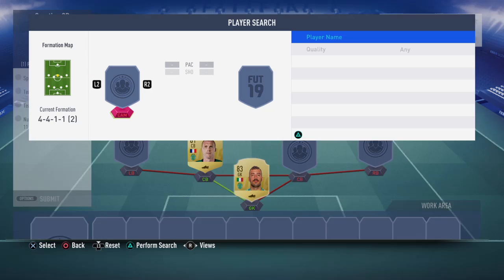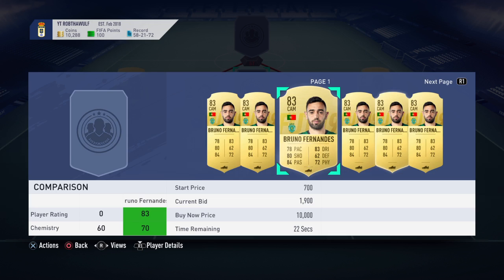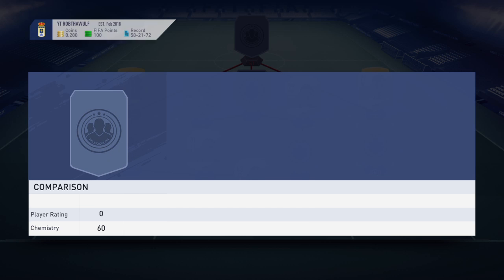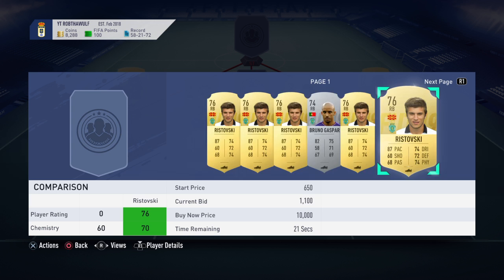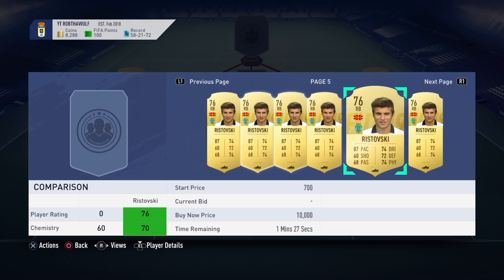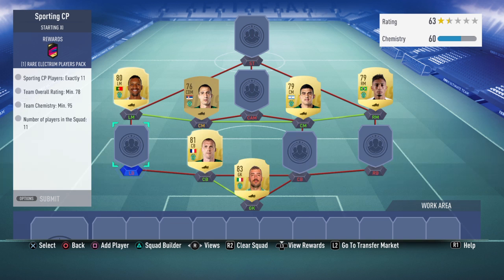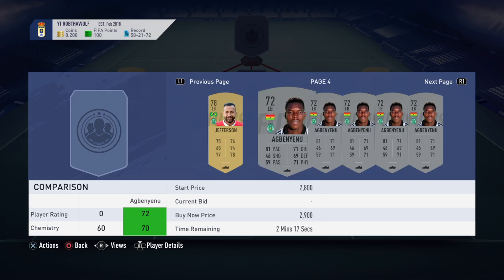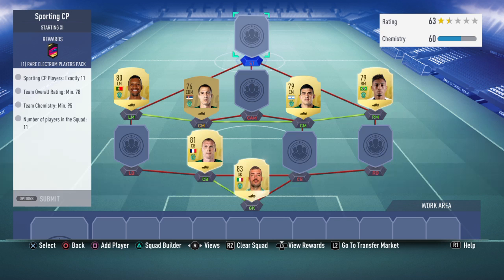I could have sworn I bought them - I can't remember if I did. So 1,100, 1,100. I could also quick buy them for about 2,000. Then I could use one player off chemistry, which is probably going to be the left back because he's pretty pricey. This guy was going for like 3,000 last time I checked. I'm not willing to pay 3,000 for that player.